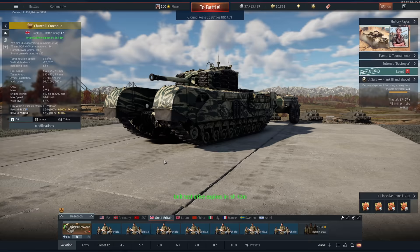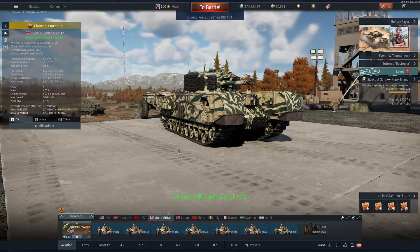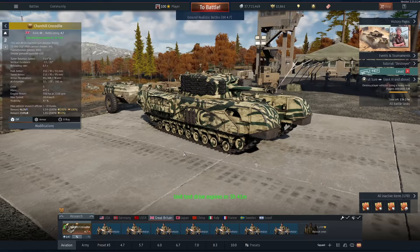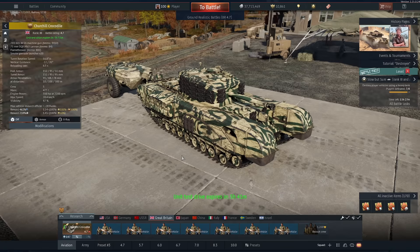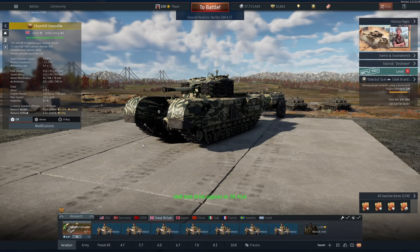Hi guys and welcome back to the channel. Today we play the Churchill Crocodile. I told you all in the Discord that flamethrowers will be coming to War Thunder soon, and we have one now. I think what Gaijin have done here is they've dipped their toe into the water rather than adding some absolutely ridiculous overpowered flamethrower tank at a very low BR where it would be no fun to face. But they've gone and picked the Churchill 7, which is, in my opinion, one of the worst heavy tanks in War Thunder. No doubt some Brit mains have just spat their tea all over their keyboard, but I've got very good reason for it.